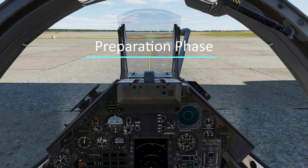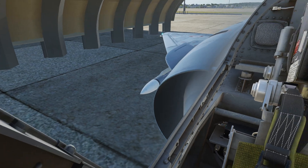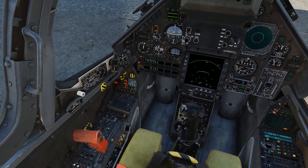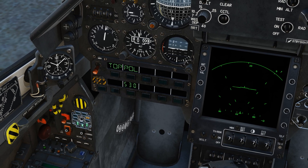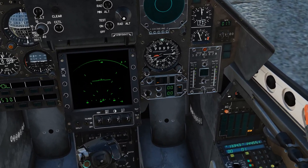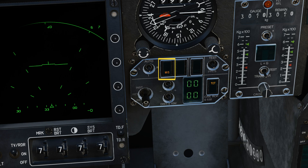Now we're on the preparation phase. Your first step is to visually confirm you have two 530s on board. Your next step will be to locate and identify the PCA panel, which is located by the pilot's left knee, and confirm that 530 is on the PCA panel. Then locate the PCA panel by the pilot's right knee, and identify the 530 preparation button, which also says 'missile' at the bottom of the button.